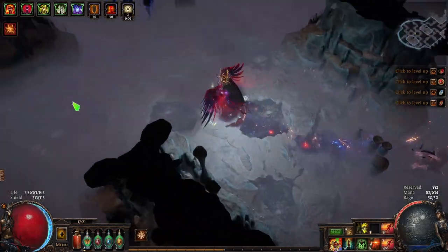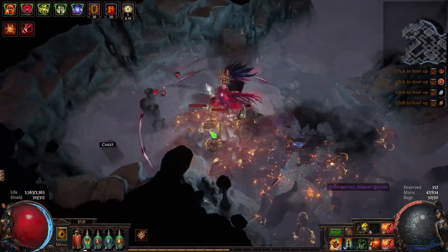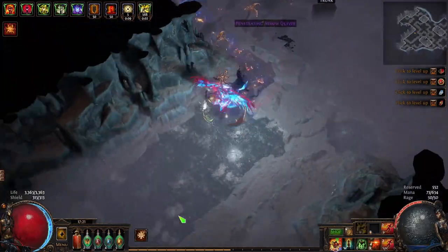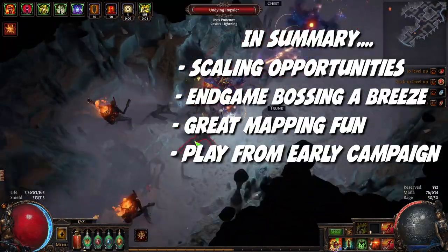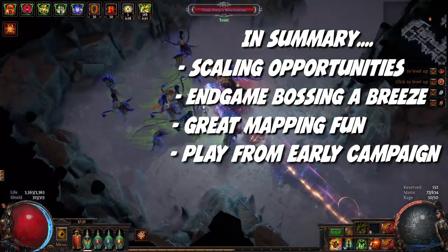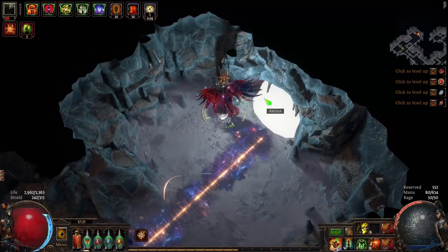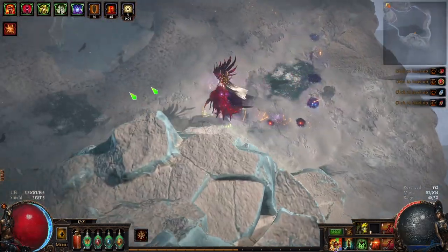I've personally tested this build out in Gauntlet and throughout the campaign its damage was respectable right up to Act 9 and 10, where I knew my limitation was badly rolled flasks, no ascendancies and still using some pretty poor gear. We've provided a modified variant of Velna's PoB here for Scion League with a levelling tree progression and gear suggestions all in one handy PoB, and we'll link a full guide alongside if anyone wants to give it a go.